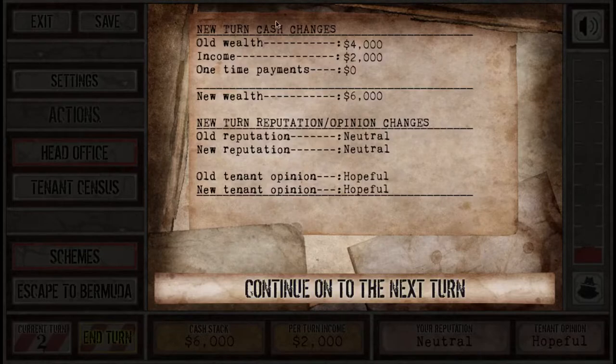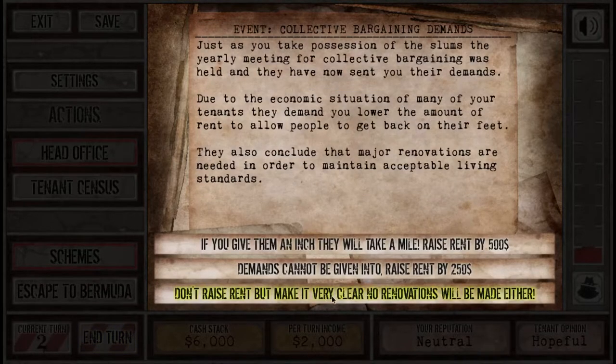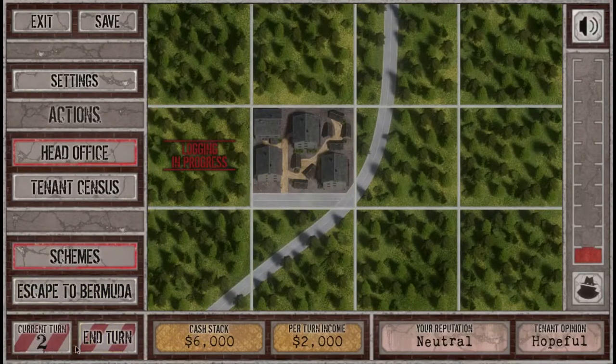Old wealth four, income two, new wealth six. My reputation has remained the same. Just as I take possession of the slums, a yearly collective bargaining meeting was held and tenants have sent demands: lower rent and major renovations to maintain acceptable living standards. If you give them an inch they'll take a mile — I'm not going to raise the rent, but I'm not going to renovate anything either. Shut your traps.